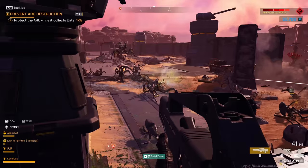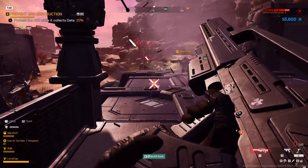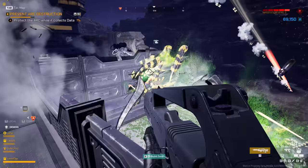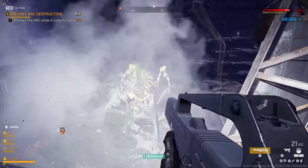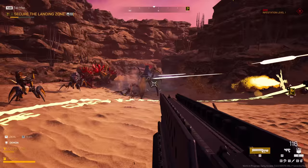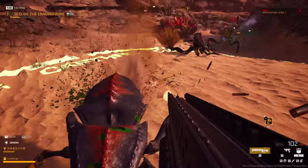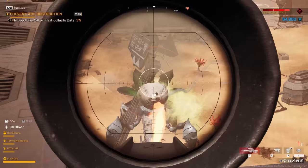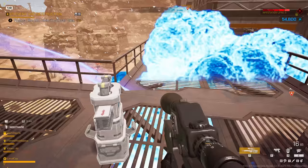That said, the bugs do have different types, some of which you're going to need to focus down quickly. Gunners can shoot projectiles that can take out stationary players with ease, so you need to deal with them. And the giant tiger elites need to be focus fired before they get too close and start one-shotting your teammates — or one-slashing, that is. Unlike the movie, there aren't any flying bugs in the game as far as I know, which might be for the best. The game is pretty tough as it is, and it has stuff like artillery bugs that can shoot you from outside of line of sight and start taking down your base defenses.